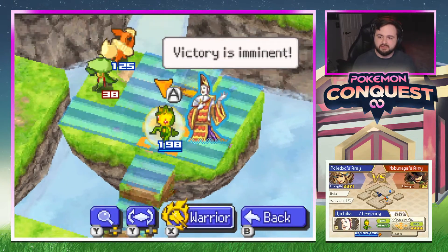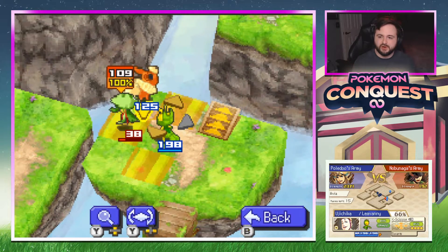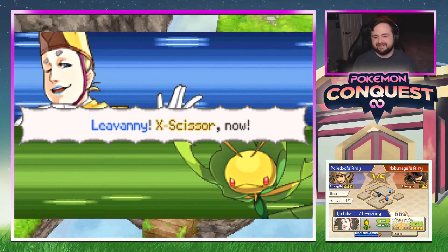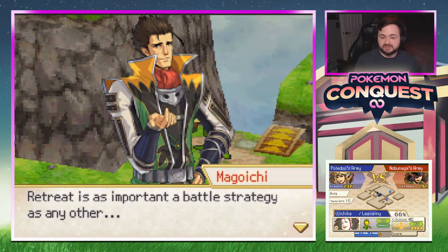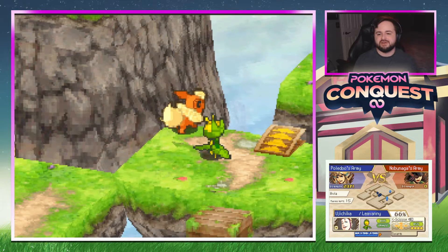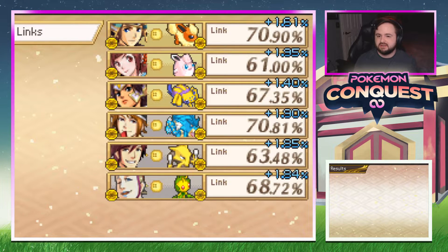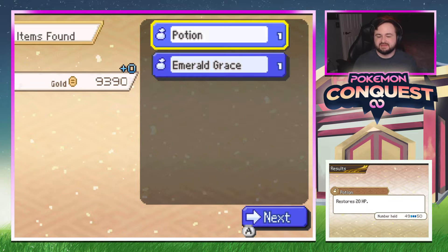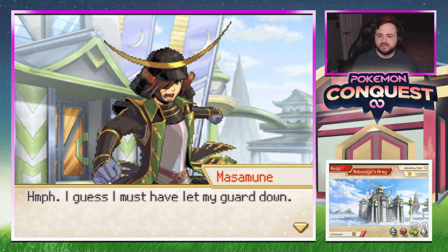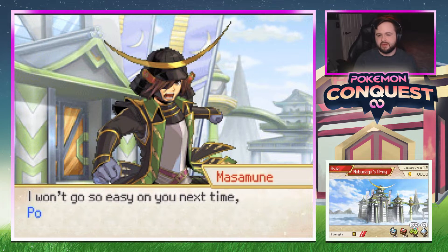Everyone getting a piece on this map. 'Retreat is as important a battle strategy as any other — maybe the castle is ours.' We washed them. Part of it is because of all the evolutions we just got, but that was a god damn wash. Even some of the other maps where we thought we were high enough it was still kind of a struggle — we've never had this big of a differential.